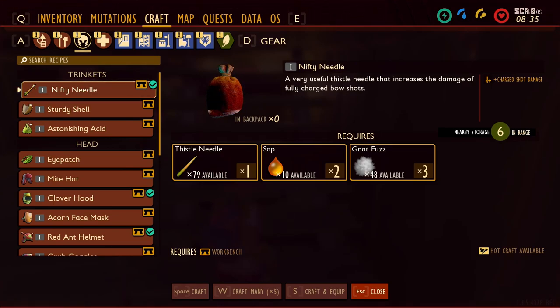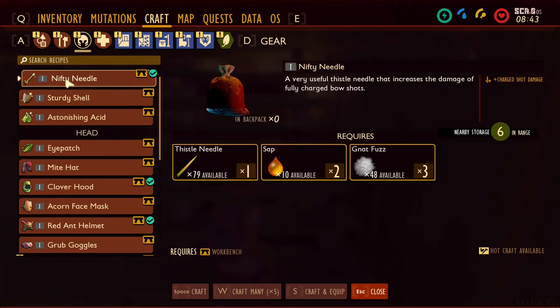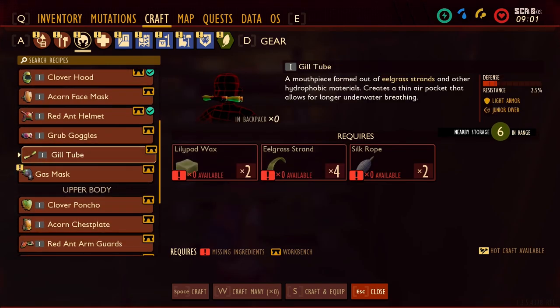The nifty needle — it increases the damage of fully charged bow shots. Is that different than regular arrows? Yes, it's plus charge shot damage, so it's a different type. I'll look into that. Oh, this is for tanking — it makes you stronger against friendly fire and causes you to generate threat. They actually have tanking mechanics in this game. It's not useful for me but it would be in multiplayer.